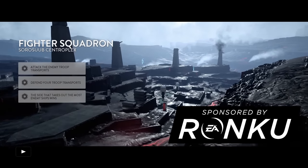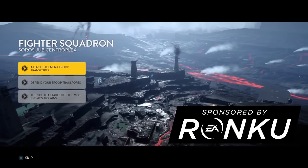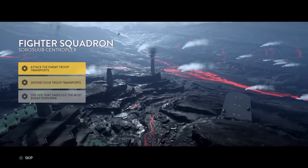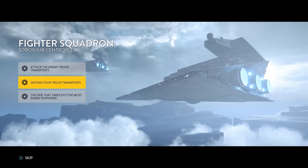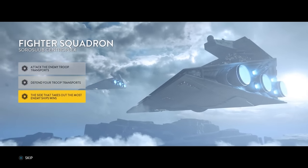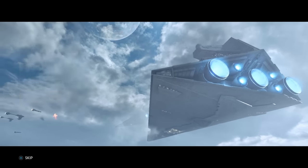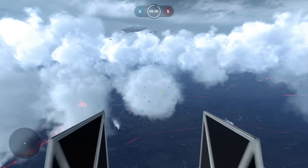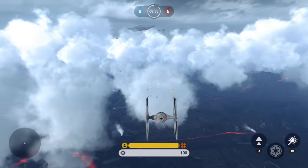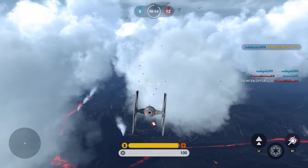Hey, what's happening guys, Clickwood here back again bringing you guys another video. Today we're playing a brand new game that just came out — it is called Star Wars Battlefront. We're gonna be playing the Fighter Squadron game mode. This is a flight-type game mode where you fly around, choose your vehicle, and shoot people down. That's basically the concept, and I'll tell you guys, it is an absolute freaking blast. We're gonna start off using the TIE fighter, and I had no idea what I was doing here — this is my very first game.